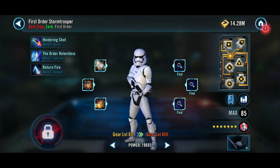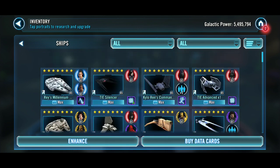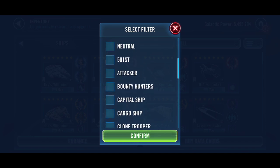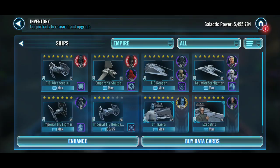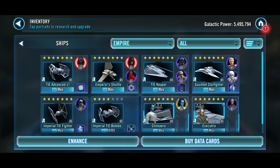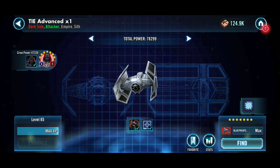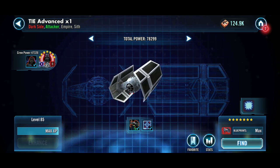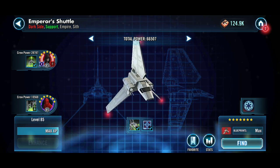Now here I'll show you just the ships that are affected by relics — the only ones that are affected are the Empire, First Order, and Resistance. So first I'll show the Empire. I've got every Empire ship, but my strongest is the TIE Advanced with Darth Vader and the Emperor's Shuttle with Palpatine.